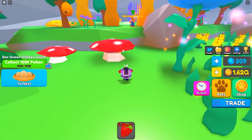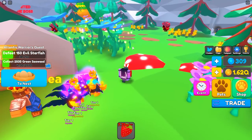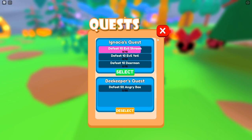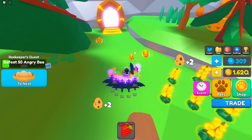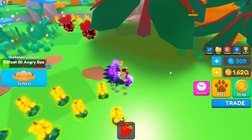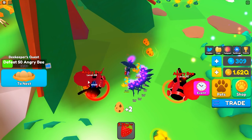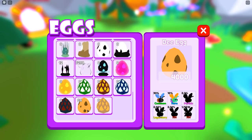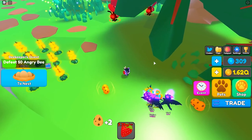We've already completed the angry bee quest, so let's turn that in. We got 50 bee eggs — let's go! I have the two-egg game pass so I'm already getting 100 eggs when I kill 50 of them, and if they give me another 50 as a reward that's 150 total. Also, there are two secrets in this event — a legendary and a mythic. If we pull one of those secrets in today's video, I will give away 1,000 Robux, so fingers crossed!